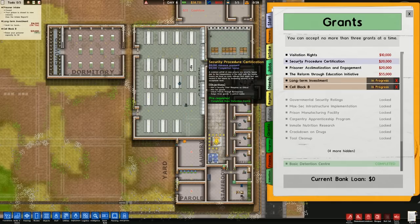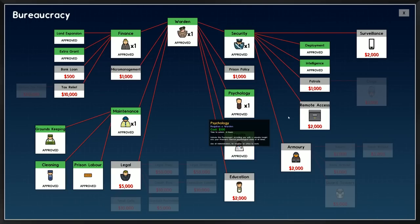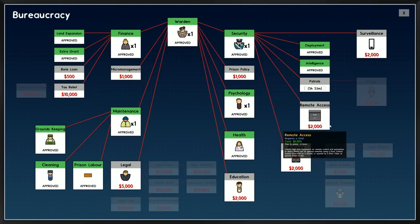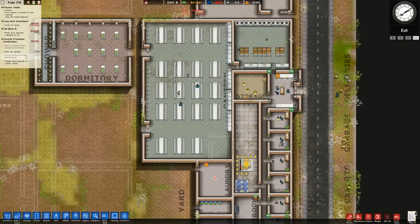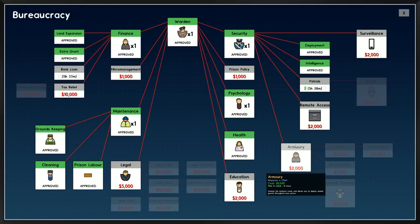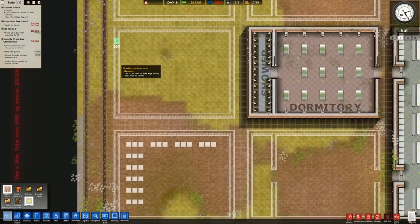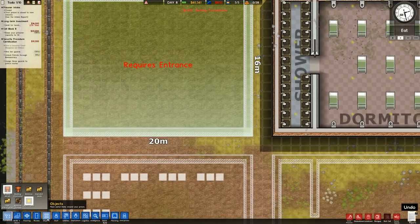Security procedure certification requires hiring a chief, hiring 10 guards, unlocking patrols, and assigning 3 patrol routes - the majority of that is already done. I'll go ahead and unlock patrols. I'm also going to unlock bank loan - I think that's always a decent thing to do. Remote access we're not going to bother with just yet. Now I'm going to go to foundations and build the workshop back here.